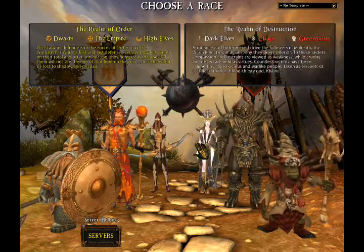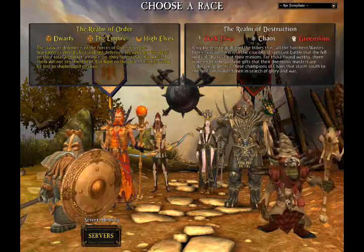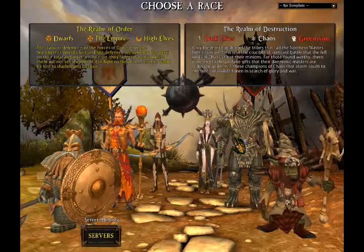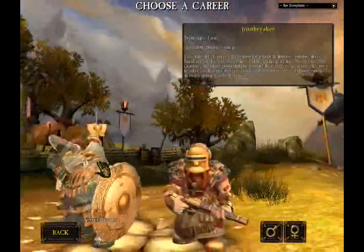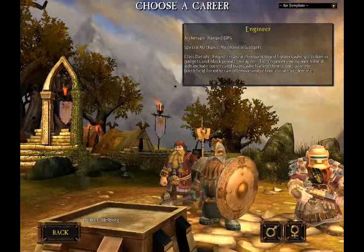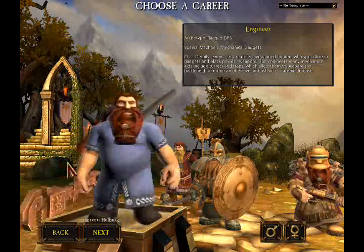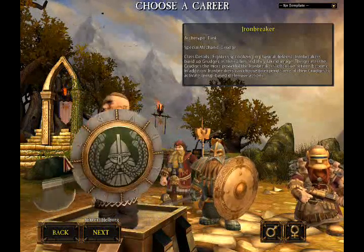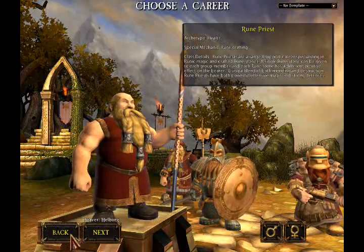Several people have requested to see some of the high-end armor, so one of the cool things about this latest version of Warhammer is that the character select screen gives you a sampling of what the high-level armors look like for each class. Of course, when you select the character it shows you what they're going to look like when they're just starting out, so it's not going to give you the chance to see that, but it gives you an idea of what you're going to see.